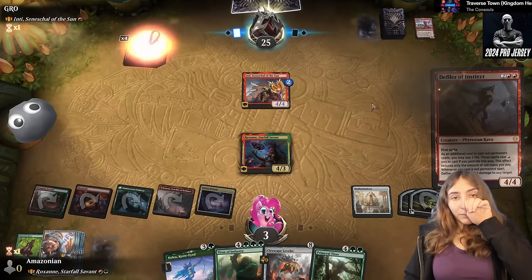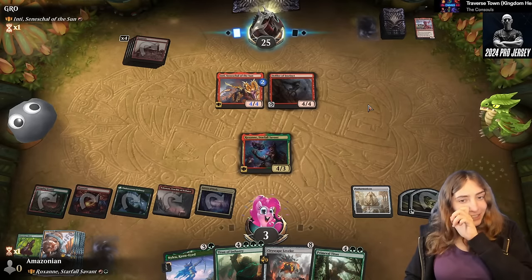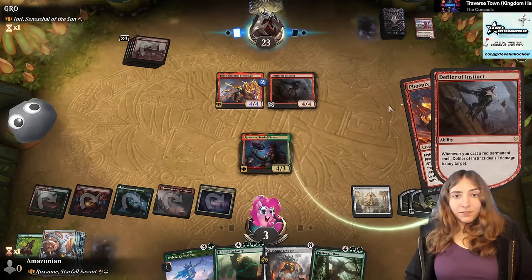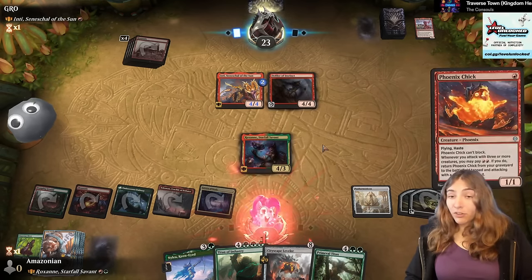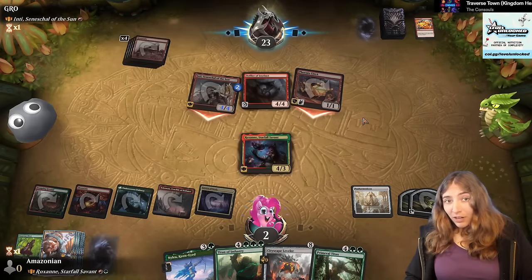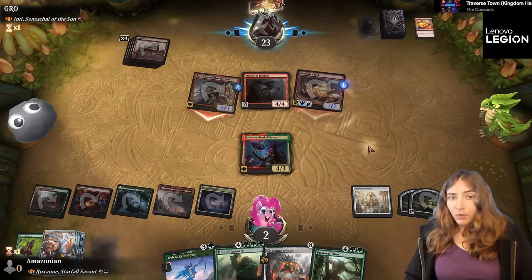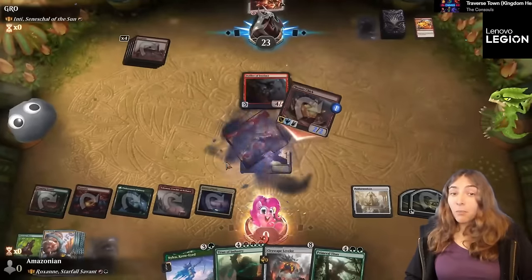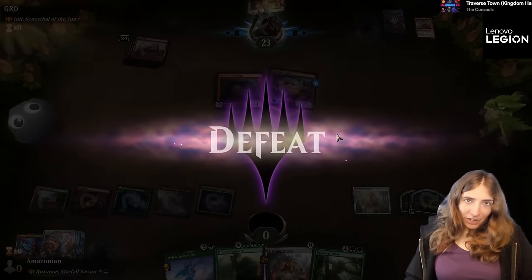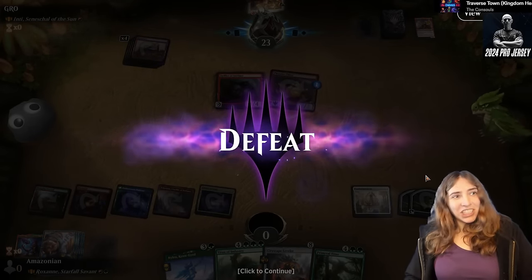Because Inti can give himself trample. They've got the Defiler, they've got Inti here. Either way, I am dead here. But I think we did a remarkably good job, considering that we played a mana dork, it died, and then we did nothing for four turns. GG, Inti.